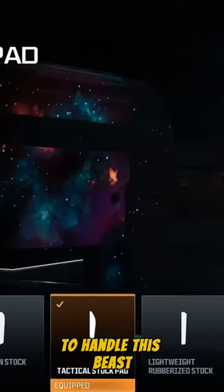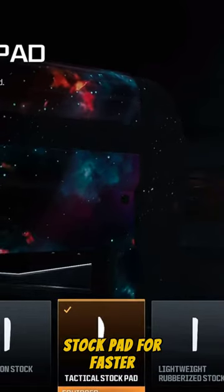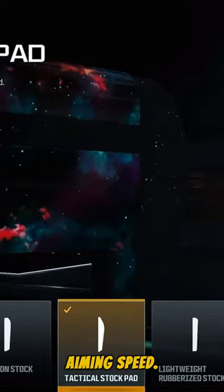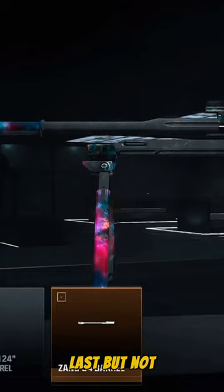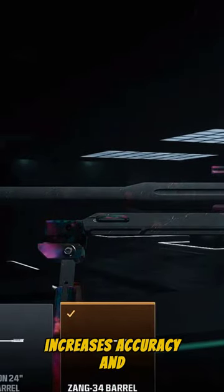To handle this beast of a sniper, equip the tactical stock pad for faster aiming speed. Last but not least, the Zang 34 barrel, which increases accuracy and range.